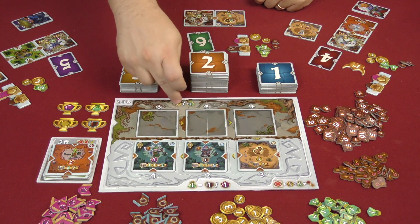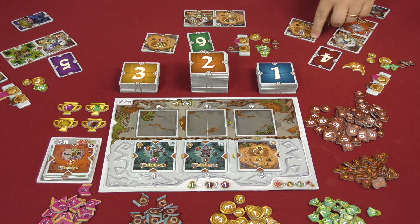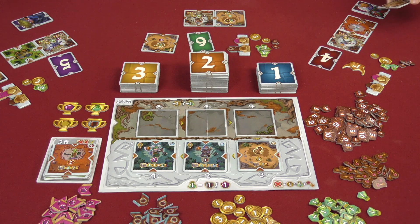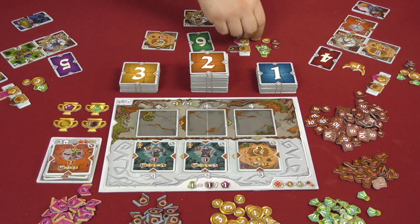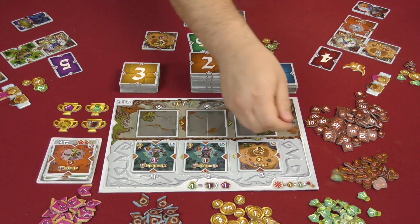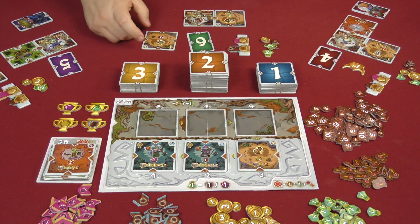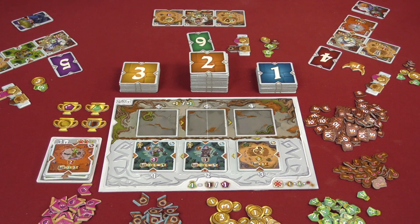Everyone purchased from the Wildlands this round, so each player has to pay the extra coin or potion. We pay one potion to cover the combat cost and one coin for the Wildlands surcharge and place that tile in the tableau. This player pays two resources plus an extra potion for the Wildlands and places their tile as well, getting one resource back. The last player only had to pay one resource since their tile was otherwise free, getting a coin back when placed.